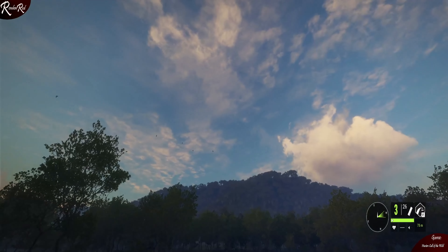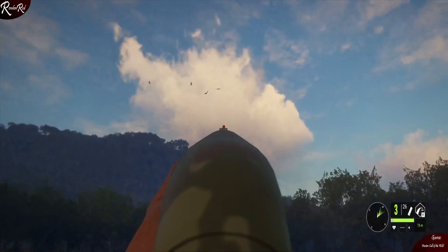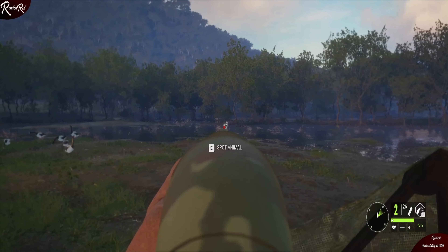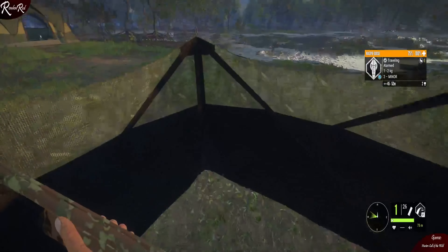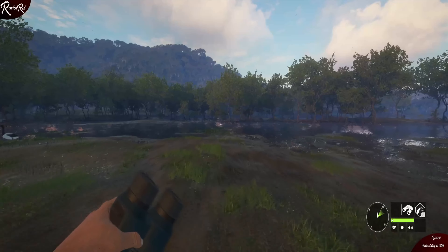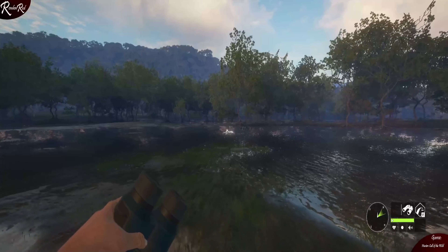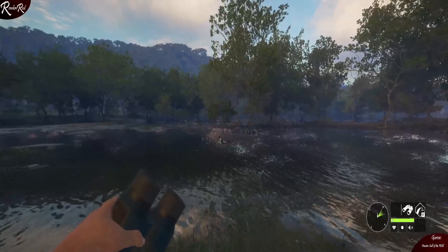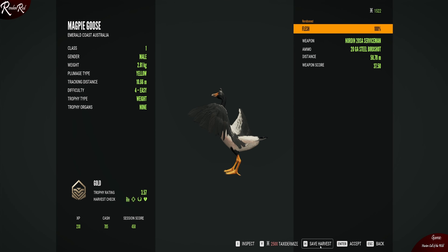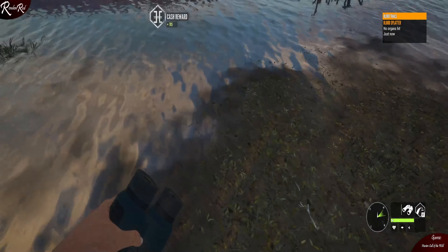I got some magpie goose — that's what we're after. Alright, come on in, come on down. I got a clean miss on that second one, but I didn't realize I shot the first one, so let's go collect it. I got a gold on that one! You'll make a nice addition to the Trophy Lodge. On to the next.